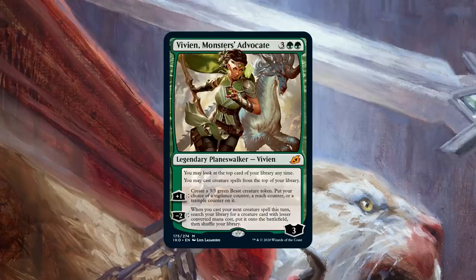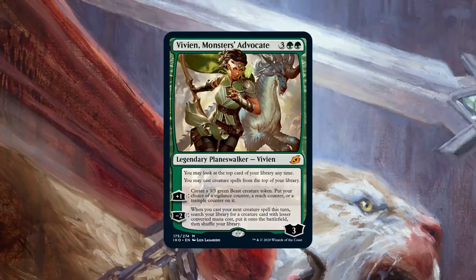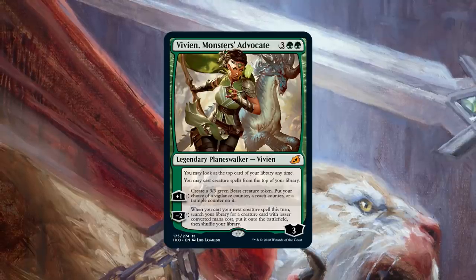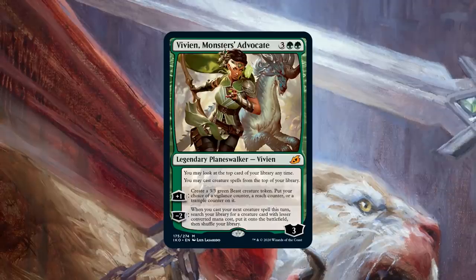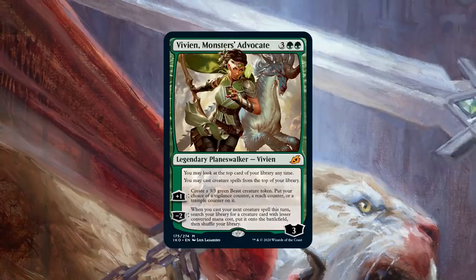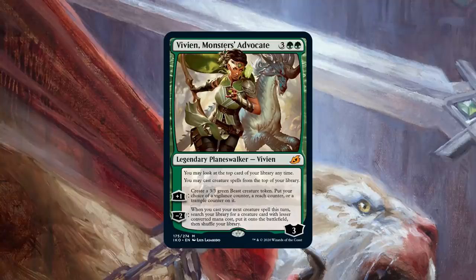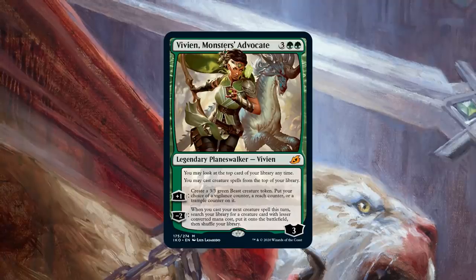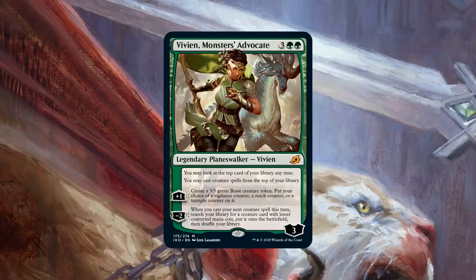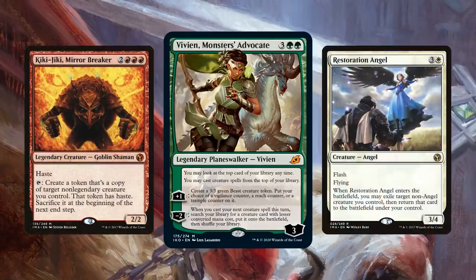You can only get stuff with a lesser converted mana cost, but it's very easy to assume you'll get tons of value. You cast a four-mana creature and you can get like a three-mana creature — like Reclamation Sage if you need to blow something up, or whatever else you need. There's always going to be great value out of her minus-two. For her plus-one, if you don't have a creature you want to cast or you just want to protect her, you can make a beast token with reach to block an opposing flyer and keep her on the battlefield.